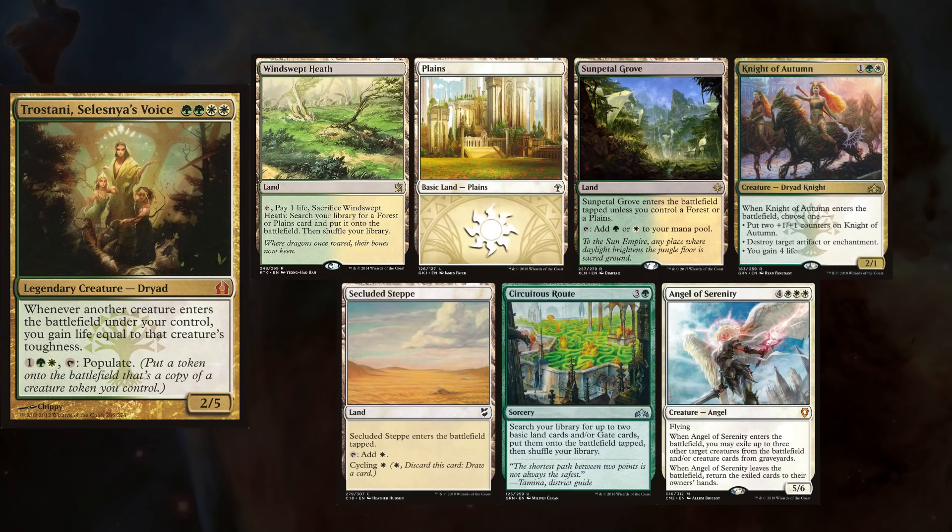Sean, who's been into the Guilds of Ravnica kits, is playing Trostani, keeping Windswept Heath, Plains, Sunpetal Grove, Night of Autumn, Secluded Step, Circuitous Rout, and Angel of Serenity.